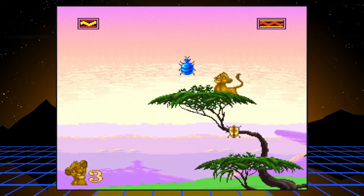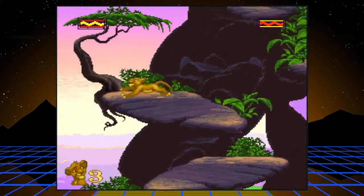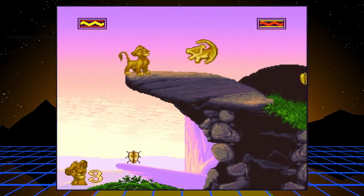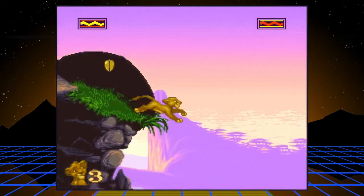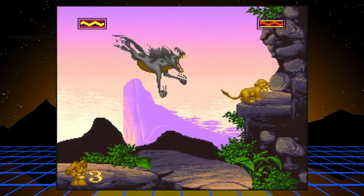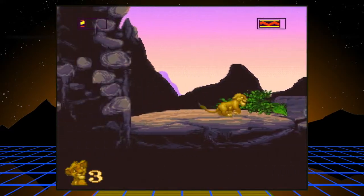This will increase your roar meter. The yellow and white-and-yellow bugs below refill health — definitely want those. For the boss of the first level, he's just a hyena. Once he attacks twice he gets tired, and that's your chance to jump on his head. Otherwise he's pretty much invincible.